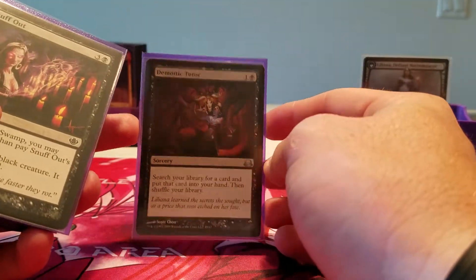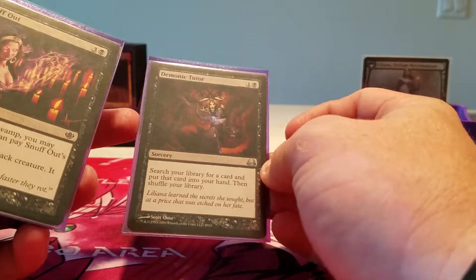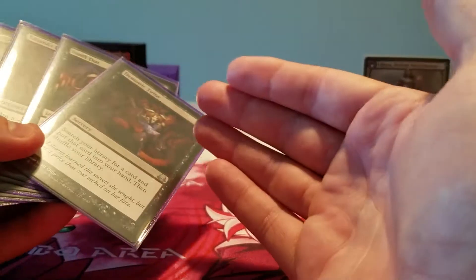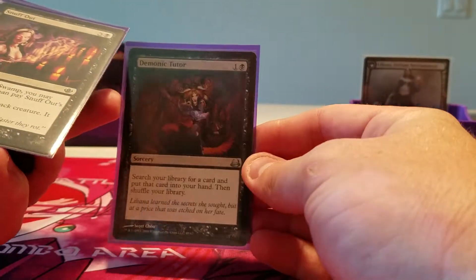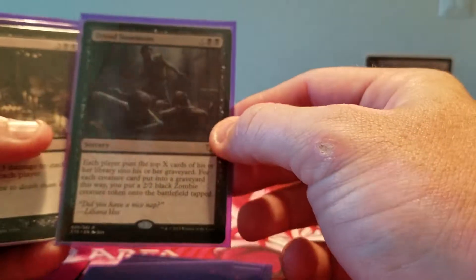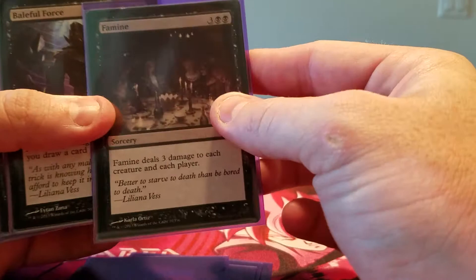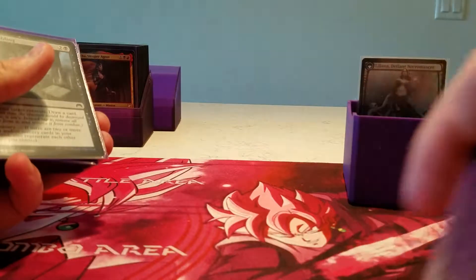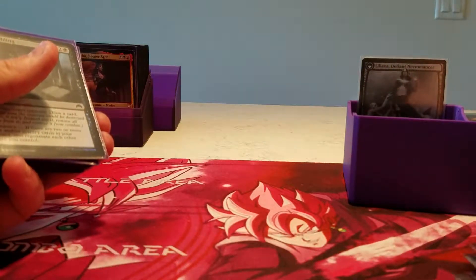The most expensive card in the deck, Demonic Tutor, has Liliana with Kothafed. These are my non-foils because these are cards that came in supplemental products that don't actually have foil versions. So this is Demonic Tutor non-foil, Snuff Out non-foil, Liliana's Influence non-foil, Liliana's Spoils non-foil, Dread Summons, Famine, Baleful Force, and Desiccated Naga non-foils. Those are the cards that don't have foil versions, but that's okay — I like having what I have.